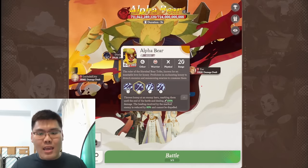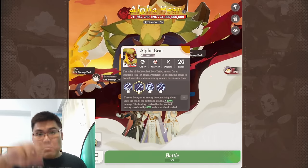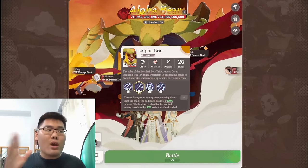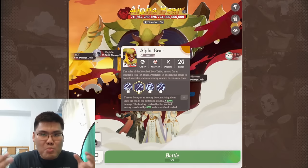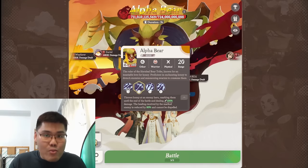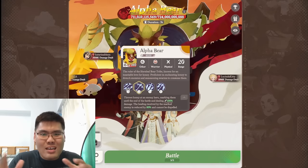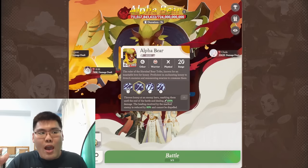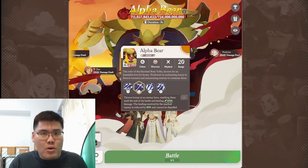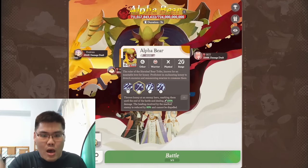Second skill: throws honey to mark an enemy, marking them until the end of battle, dealing 100% damage. This is a one-time damage hit. But the healing received by the marked enemy is reduced by 80% and cannot be dispelled. So when your units get honey, they don't have maximum healing efficiency — the likes of Smokey, Fae, and Harewind can't perform to their maximum level. This is not a sustainable battle; you don't want too many healers because the healing efficiency is really low. Treat this boss like a standard Dreamyong boss, balancing healing, tanking, and DPS.